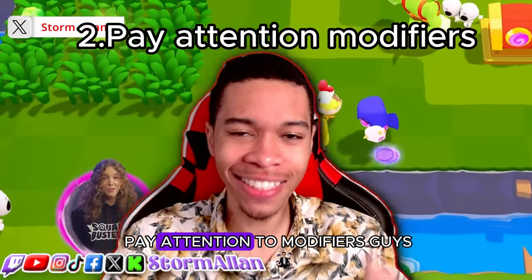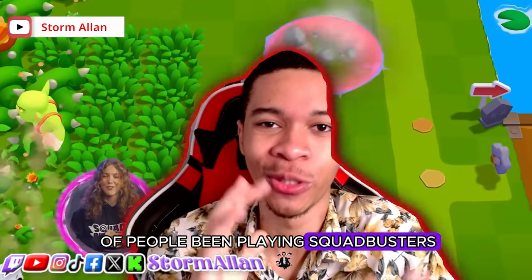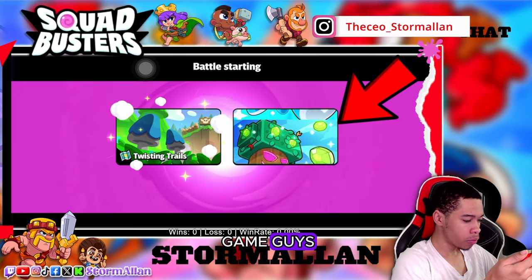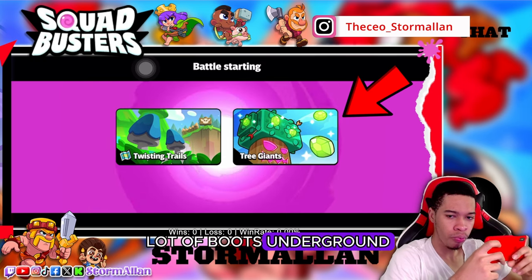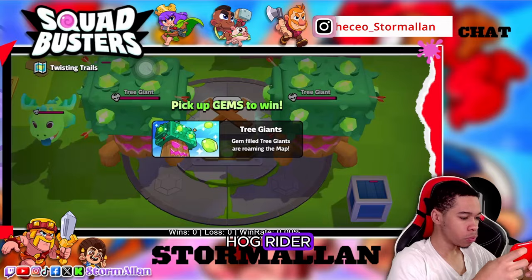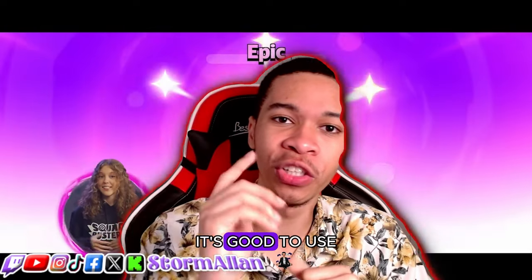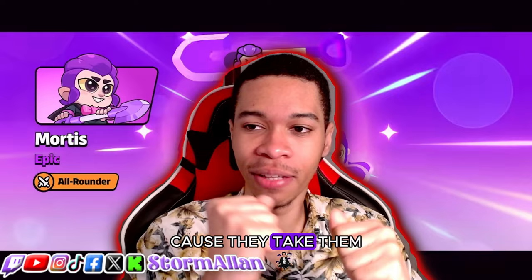Tip number two: pay attention to modifiers, guys. I've seen a lot of people playing Squad Busters and not paying attention to modifiers. Modifiers are so important — they are the bread and butter of the game. In stages with lots of speed boots, there's no use getting the chicken or the hog rider since you already have modifiers for fast movement. With the goblin rest modifier — goblins running around with coins — it's good to use ranged units such as Bolt or Cold to take them out faster.